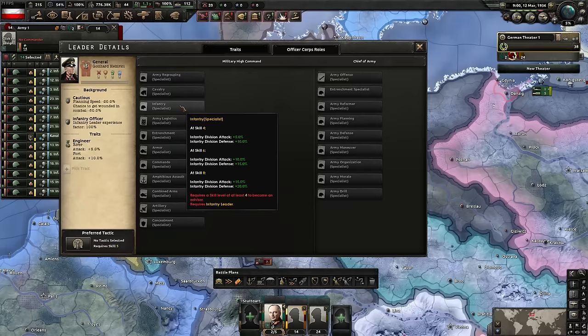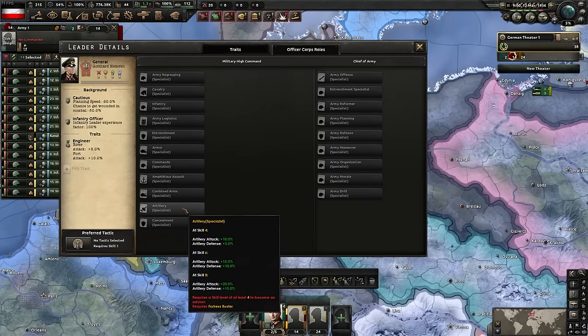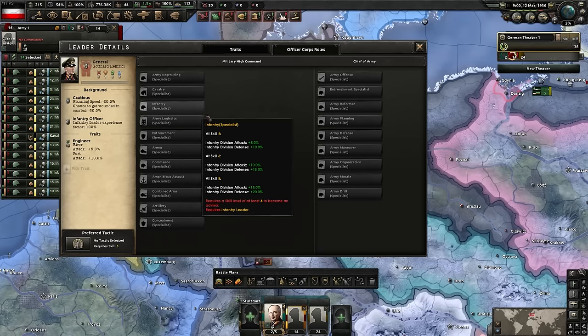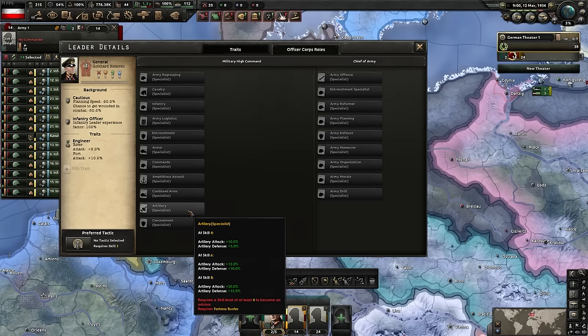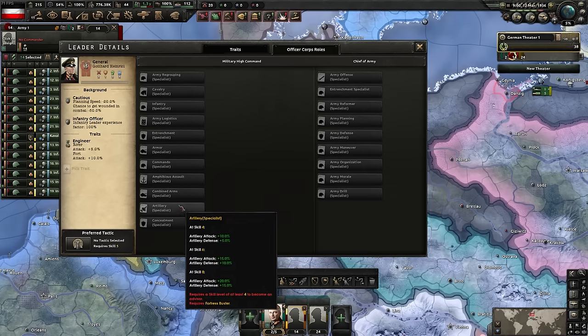The artillery specialist trait gives a massive boost to artillery in your divisions. It works proportionally - if your division is, say, a 7-2 infantry-artillery mix, the bonus is split proportionally between infantry specialist and artillery specialist. In the past you needed all-artillery divisions to benefit, but they've changed it so it's now proportional, making artillery specialist much more worthwhile.